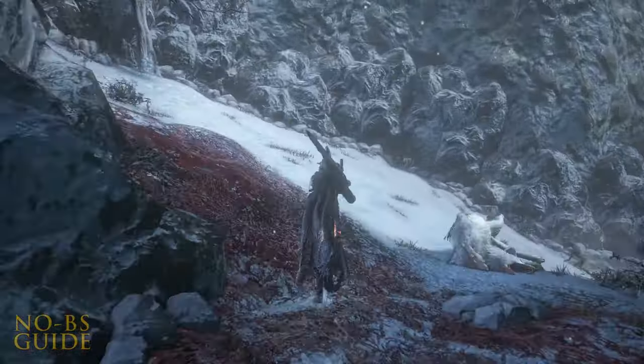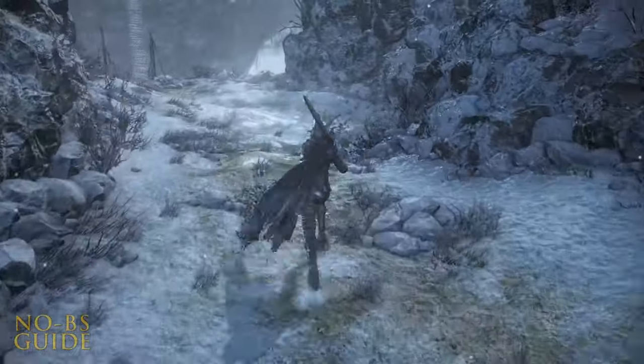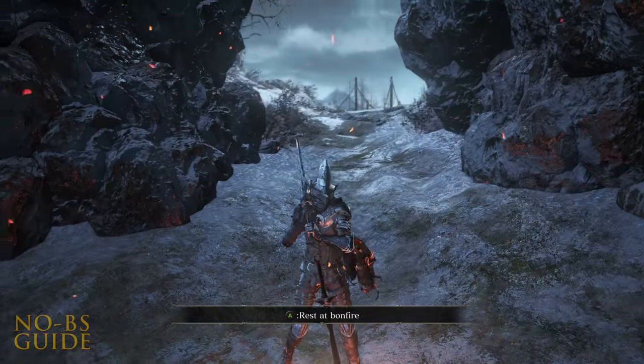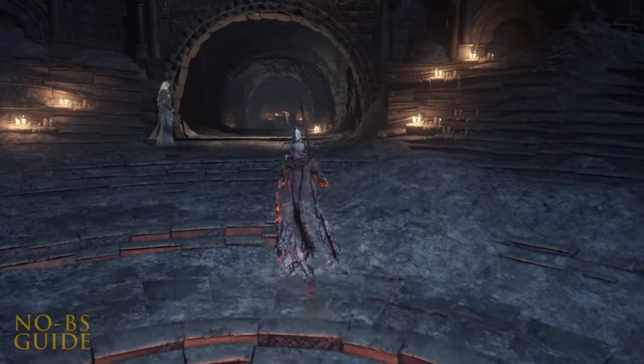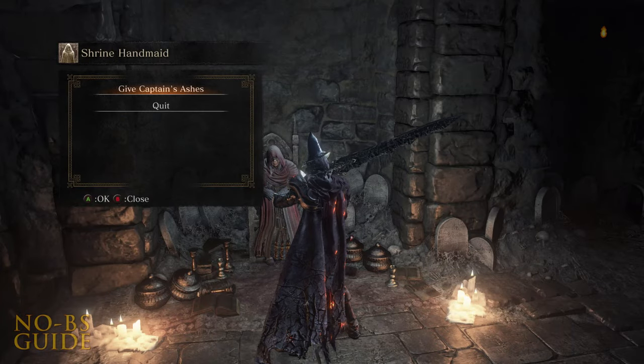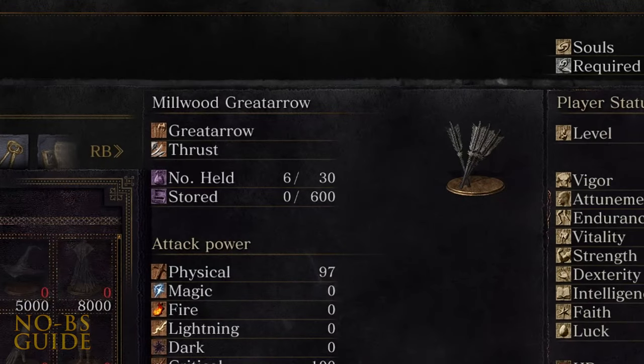Head back out the way you came, but keep straight. You can see the bridge here, but more importantly, a bonfire in a cave. To get the Millwood Armor Set, you'll need to head back to the Firelink Shrine. Give the Captain's Ashes to the Shrine Handmaiden and purchase the armor made available. This will also unlock Millwood Great Arrows.